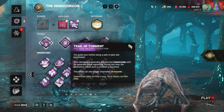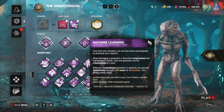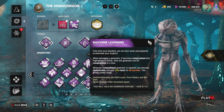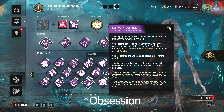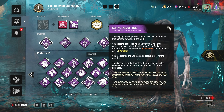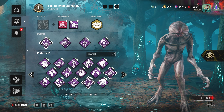That's whether the generator stops regressing from a survivor starting to repair it or from it regressing all the way down to zero. Machine Learning: whenever you damage a generator, that generator becomes compromised, and when the compromised generator is finished you get 10% haste and become undetectable for 40 seconds. Dark Devotion: whenever you hit your obsession with a basic attack, the terror radius is transferred to the obsession for 30 seconds at 32 meters, and you'll be undetectable during that time.